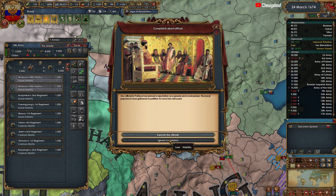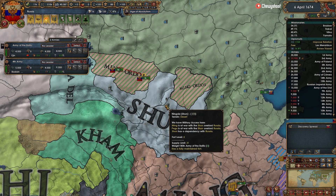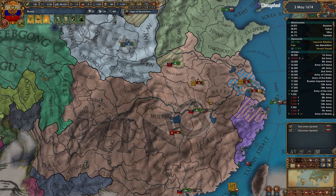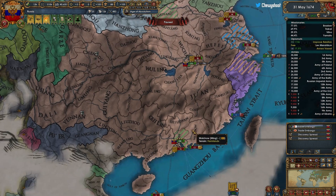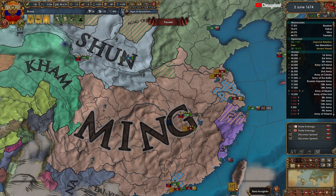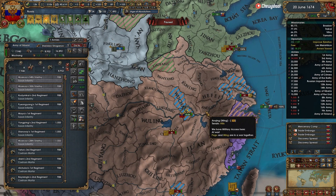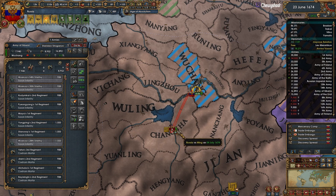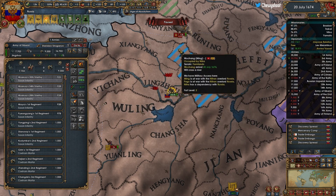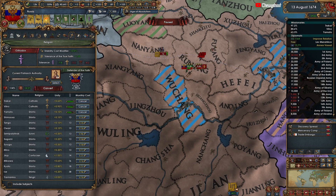Let's get you guys down here and start sieging down the forts they have. I'd prefer to have maximum stability so let's do that. We've won the siege of Canton — very good. Basically I just want to siege down all their forts. They have no manpower so whenever their army dies they're just dead — they will not come back. Kill off as many of their armies as possible and catch out all these smaller stacks and allies.